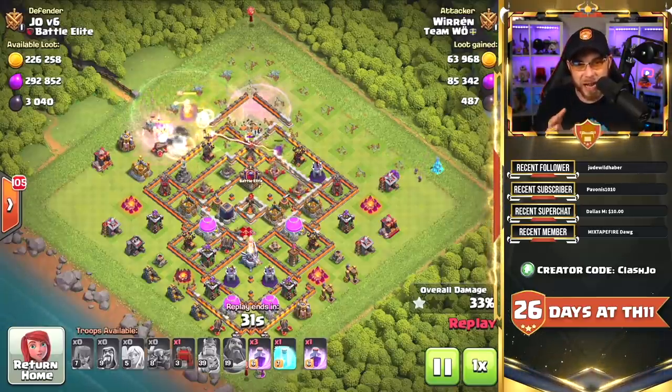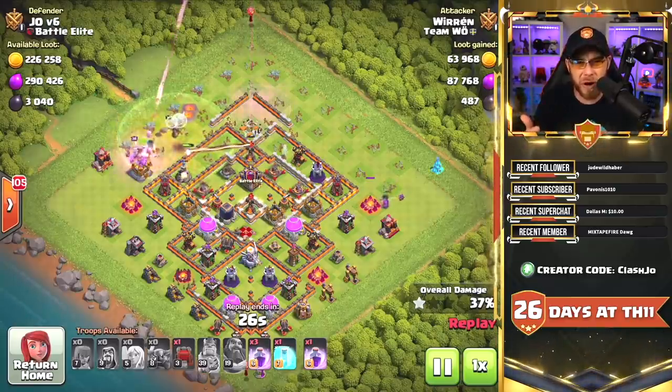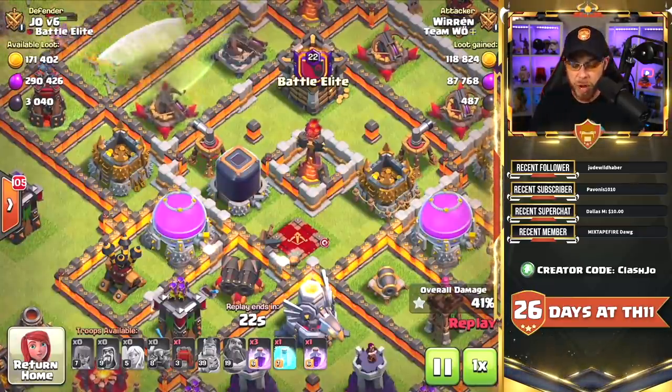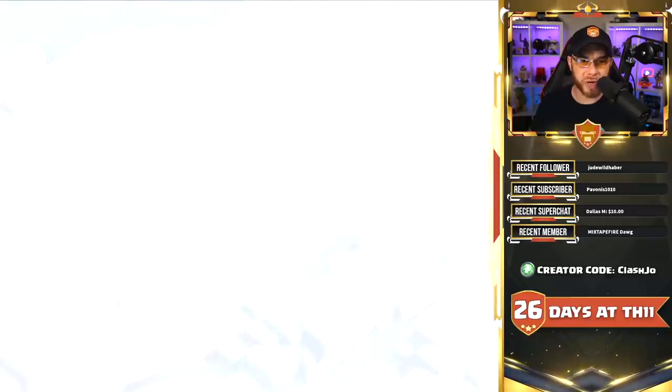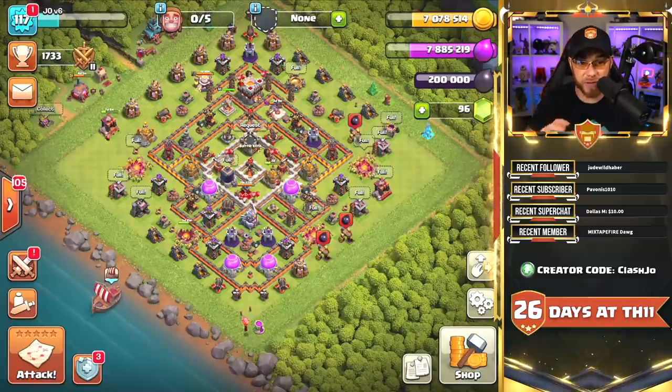This base did stand up somewhat. The Town Hall is placed out there on purpose — give up the star and hope they don't get my Dark Elixir, which they did not even come close to. We're going to go ahead and switch over to the Joe version two account today, because there's absolutely nothing I can do on this account.